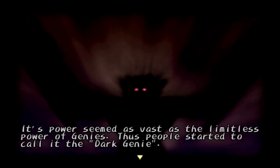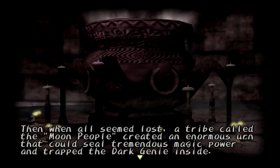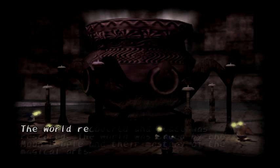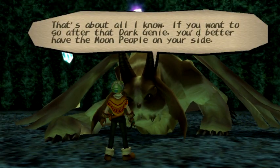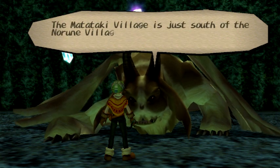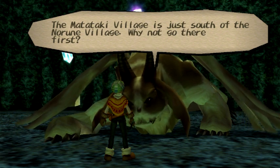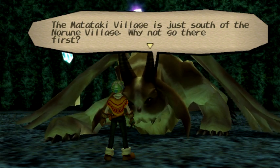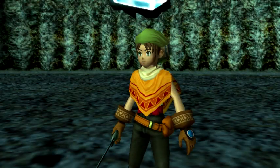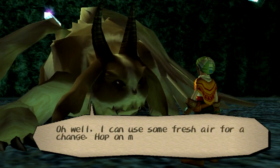The Dark Genie. Moon People created an enormous urn to seal the Dark Genie. That's kind of weird — they just call them Moon People. I wonder if they really live on the Moon. The Matataki Village — that's where we need to go next to get the scoop on the Moon People.